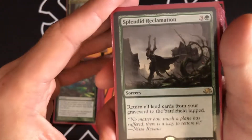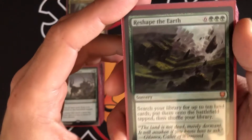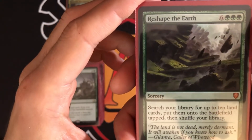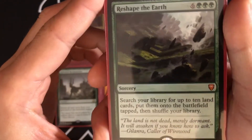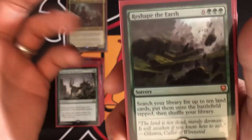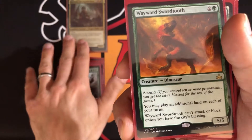Splendid Reclamation returns all lands from your graveyard to the battlefield tapped — several landfall triggers at once. Reshape the Earth costs nine mana, not too hard to cast in this type of deck — search your library for up to ten land cards, basics or duals, whatever has land on it, and put them on the battlefield tapped. Pay nine mana, get ten landfall triggers.